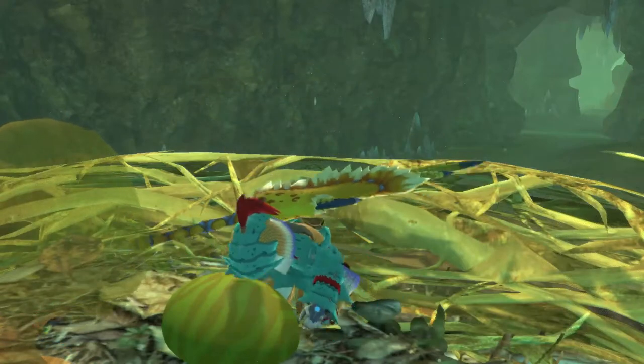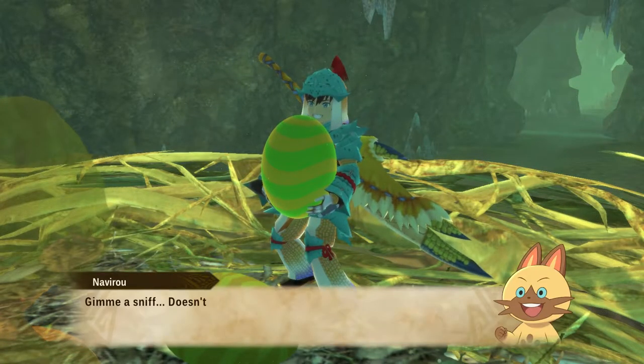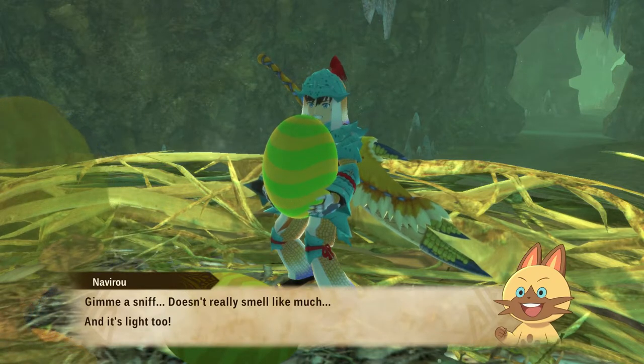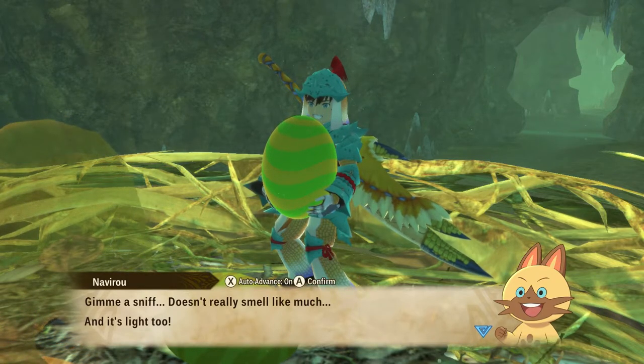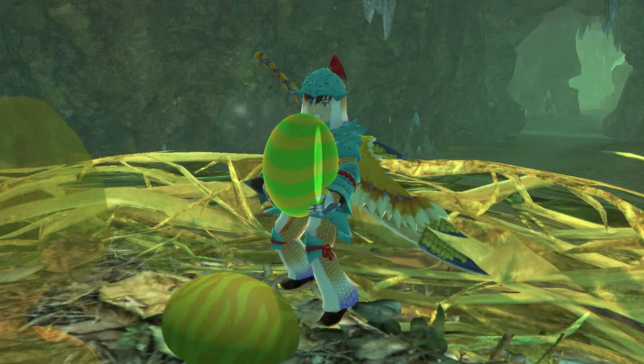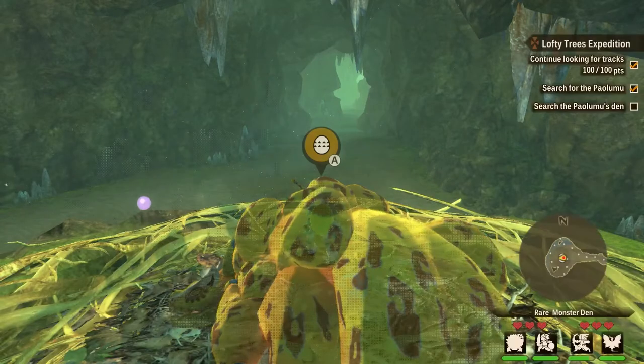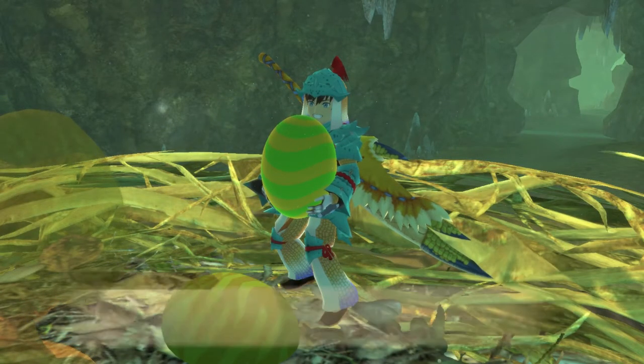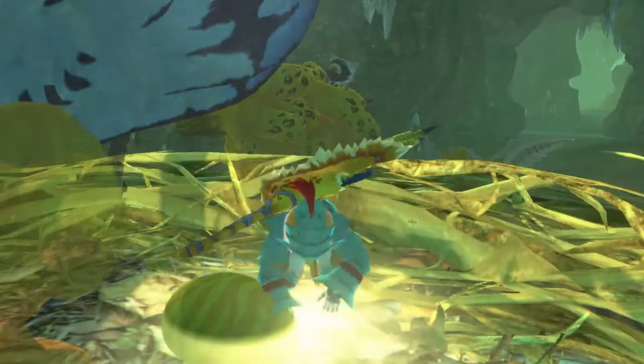Head into the dens in Alcala and look for a green and yellow egg. Once you hatch it, make sure that monster is the one you have that you can ride, and you will be able to swim in most spots. It's kind of weird — if there's not a shore you can't just jump off a cliff and be in water; you have to enter the water at specific parts. It's kind of annoying, but that's how you swim.